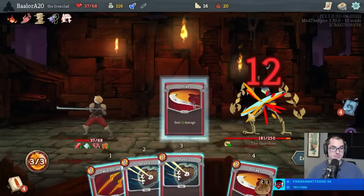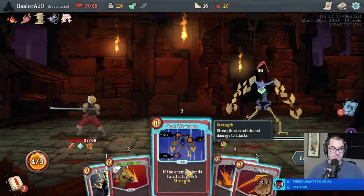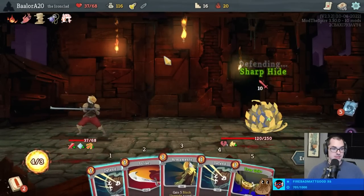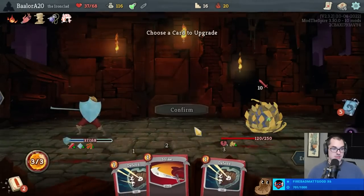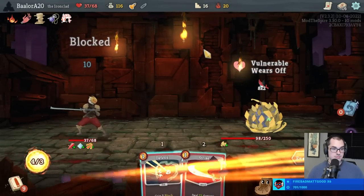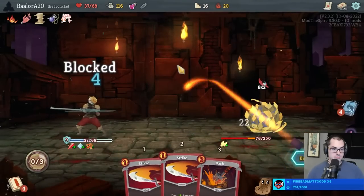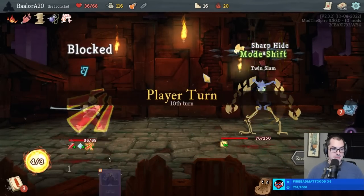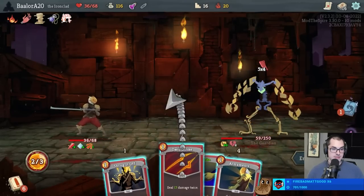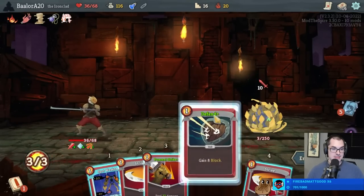Because we don't get attacked on this turn, Spot Weakness works and we'll crush the boss from here. 25 twice - that is a lot of damage for a Twin Strike to do. GG.